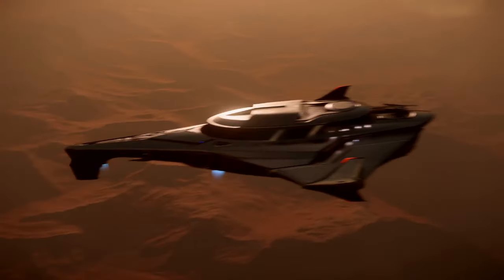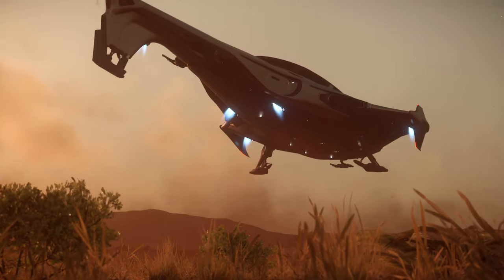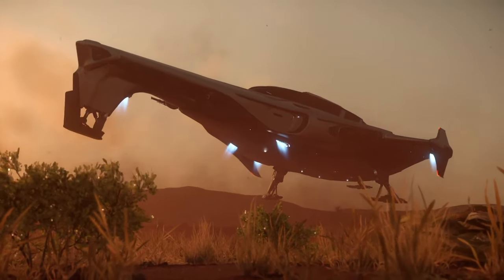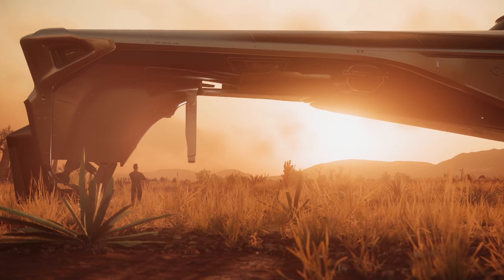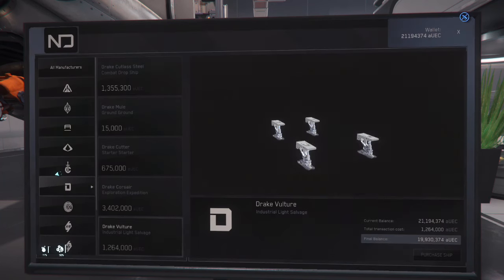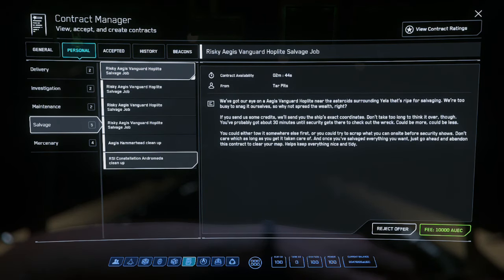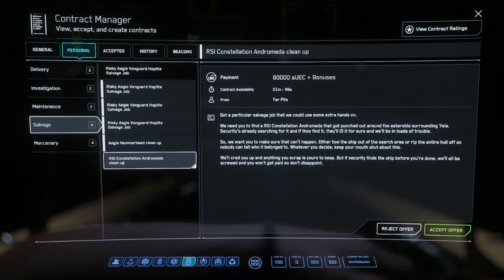With Alpha 3.22 out now on live servers, it comes with new salvage mechanics, and these new mechanics have made making money stupidly easy. First, you're going to need a Vulture — they're surprisingly affordable at 1.2 million from New Deal. Then accept an 80k cleanup job, which usually takes place around the yellow asteroid belt.